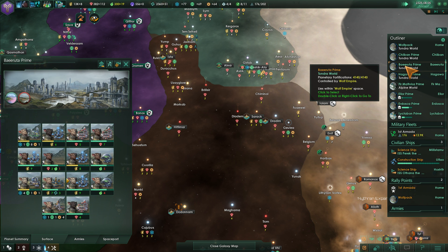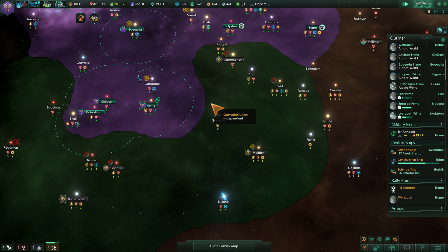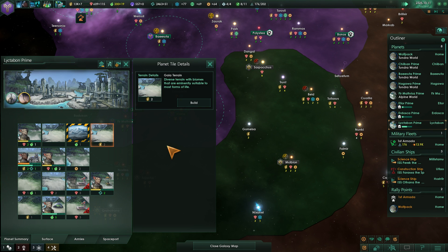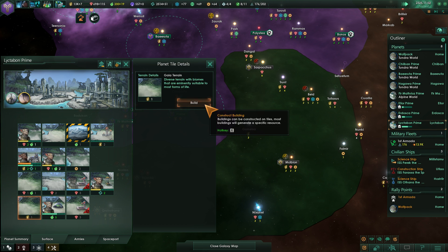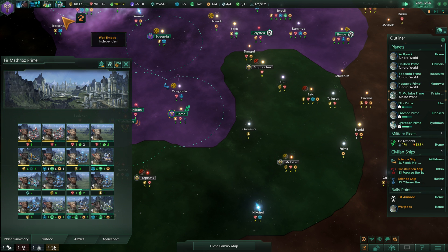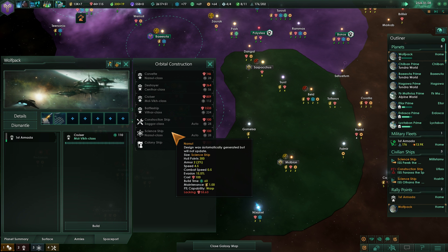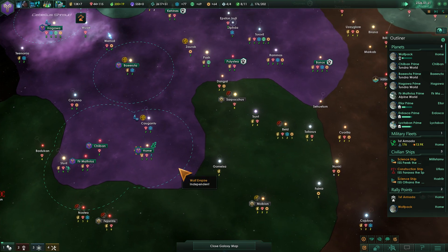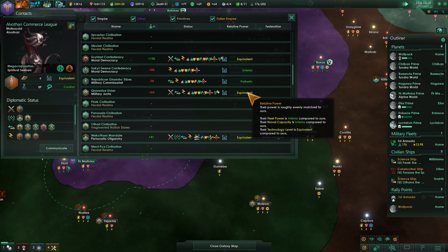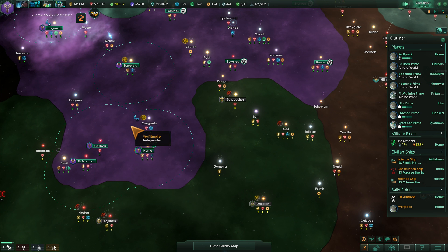Upgrade the capital and power plant there. All of those are already upgraded. The fleet has made it home. Only getting plus 8 energy right now, so this new planet should give a nice boost to our energy production — putting in a couple power plants here. What's my design on the cruisers? They have those space torpedoes, those are important. Let's construct a new cruiser. Sitting at 13.9K now in fleet power, and checking how we match up against our potential enemies — they're rated as equivalent still, but fleet power and naval capacity are now inferior.